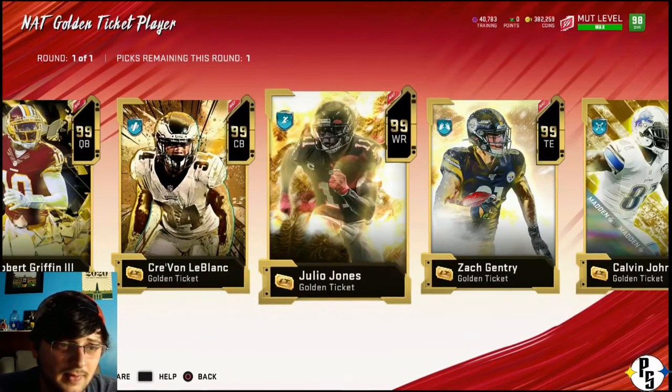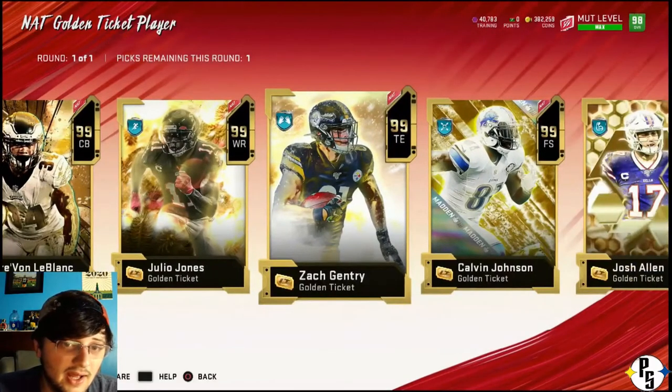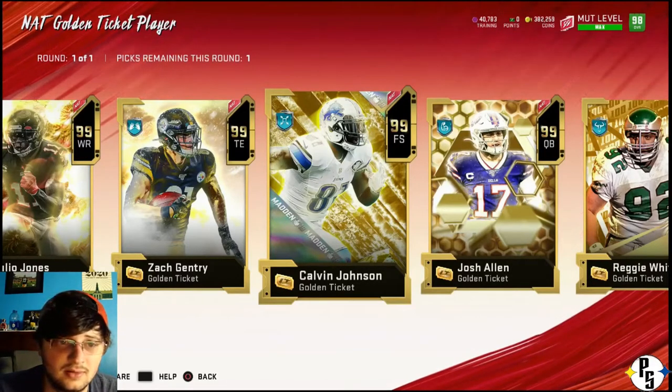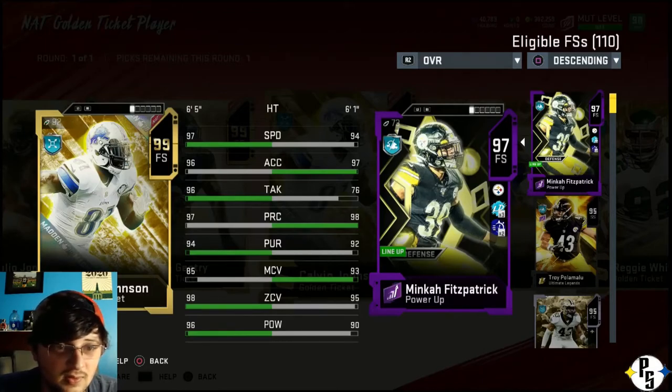Julio - we already went over receivers, but Julio is a damn good receiver. He would be someone I'd consider. Free safety - we're going to skip tight end for now. I have 98 Minka - he's boosted to a 98. You compare Minka and Calvin: hit power is a 6 difference, Minka has quite a bit more man coverage, though you don't play a safety in man coverage all that often. He's got two more pursuit, Calvin does. Minka's got more play recognition. And tackling - Calvin really has on Minka, that's a 20 point stat difference.